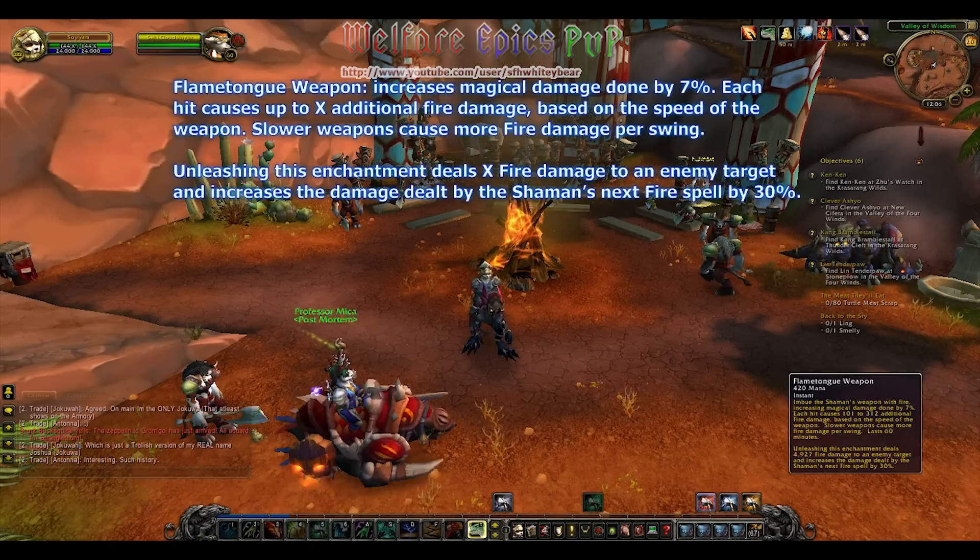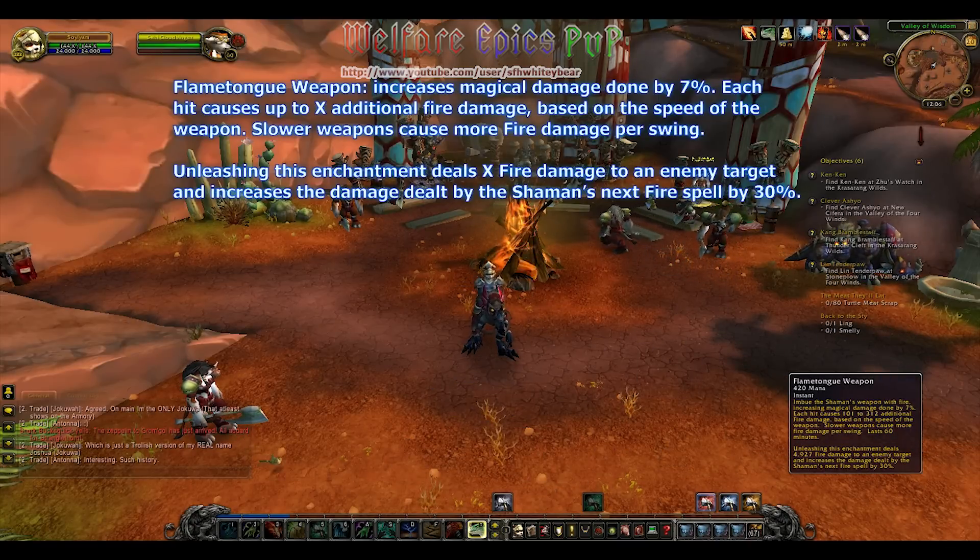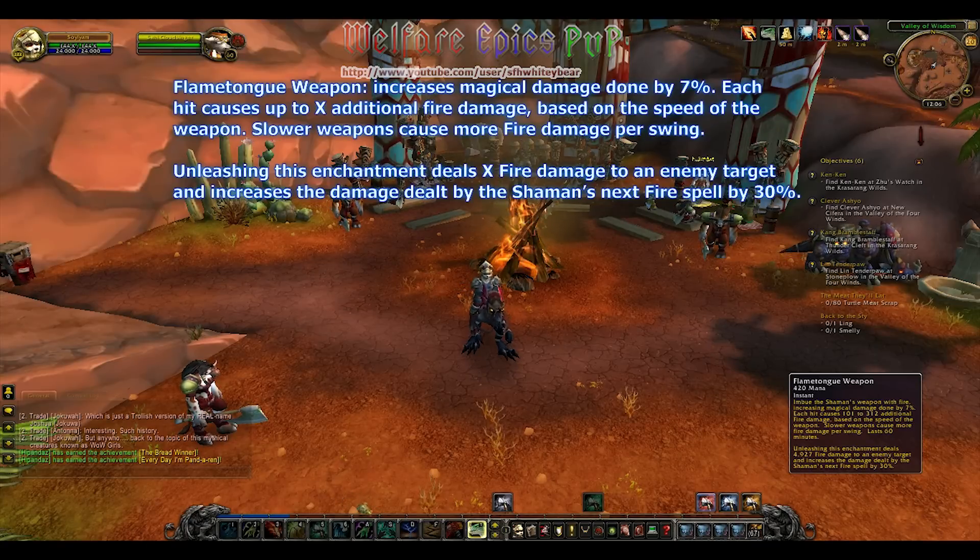Flametongue Weapon increases magical damage done by 7%. Each hit causes up to X additional fire damage based on the speed of the weapon — slower weapons cause more fire damage per swing. Unleashing this enchantment deals X fire damage to an enemy target, and increases the damage dealt by the shaman's next fire spell by 30%.